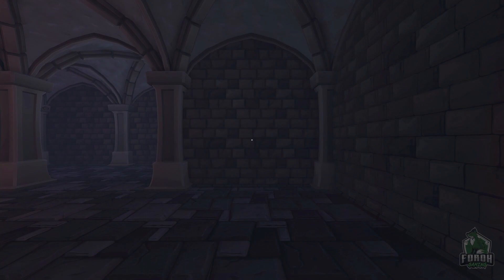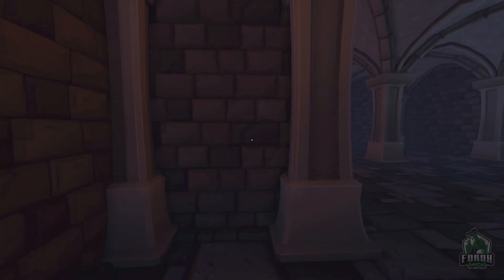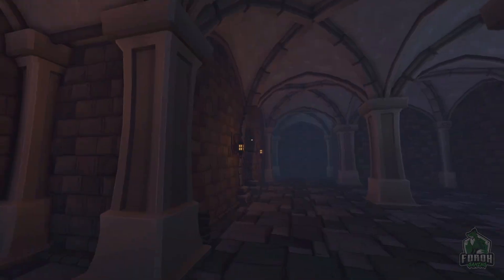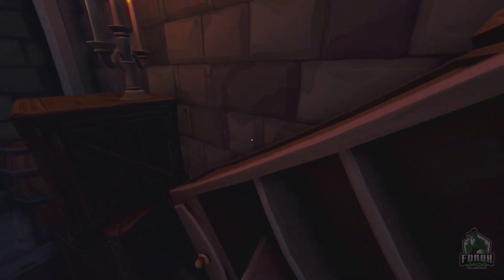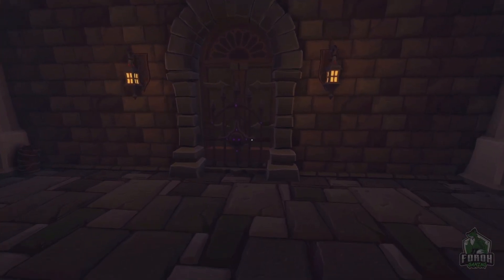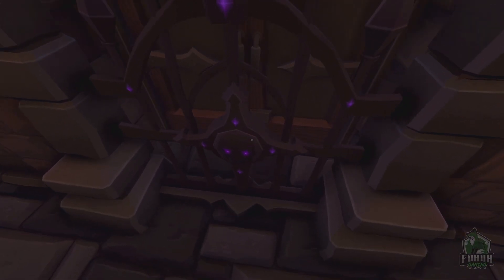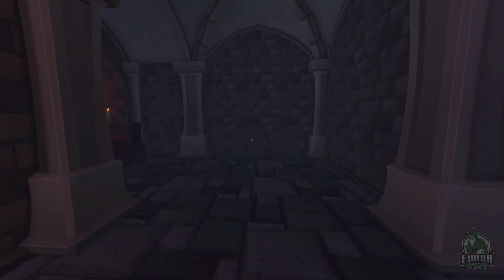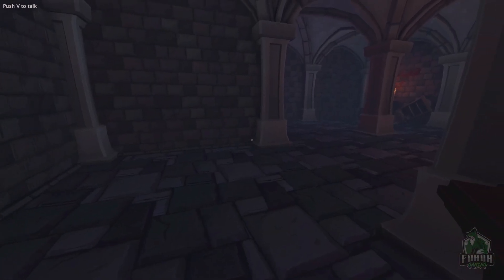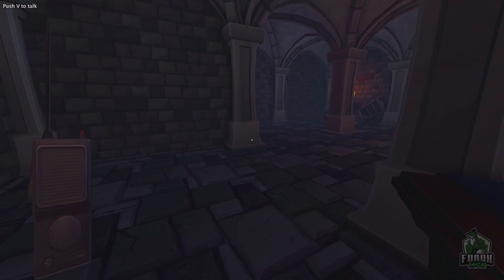Okay, hey, this looks like my level building in Unreal. Okay, where are we? Yeah, I could make a level like this in Unreal — awesome. There's a door here with some purple things on it. Oh, here we go.